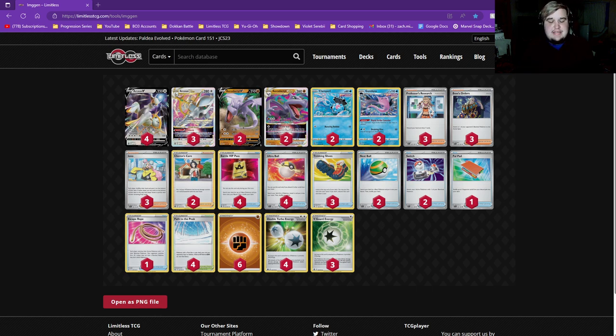For you guys that are new here and not sure what that is — it's where we come up with a deck that's kind of designed in theory to beat the deck of the week. This week's deck of the week was Urshifu VMAX paired with Inteleon VMAX, and that deck really thrives on abilities, both from Octillery and from the Inteleon.